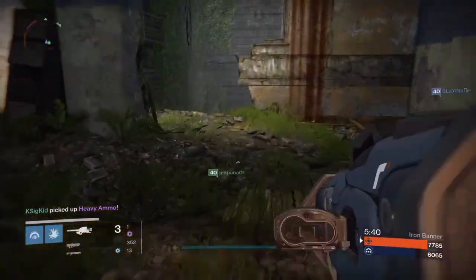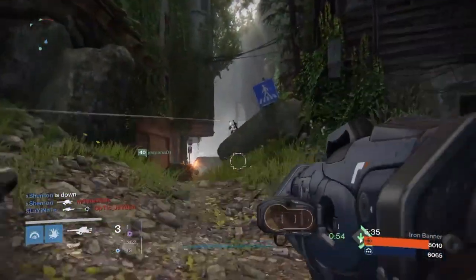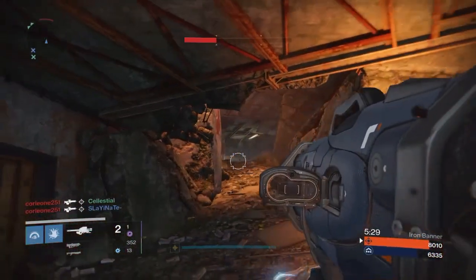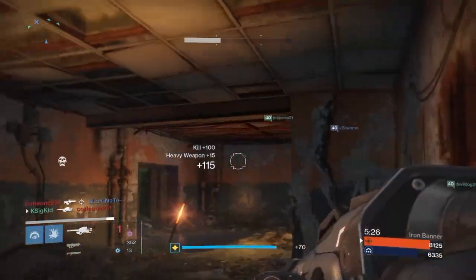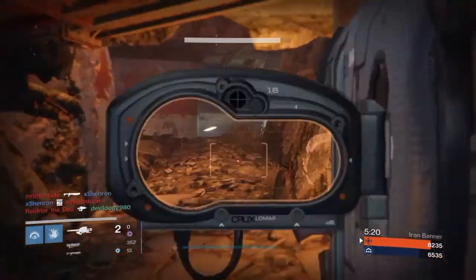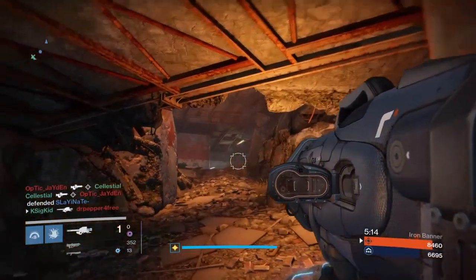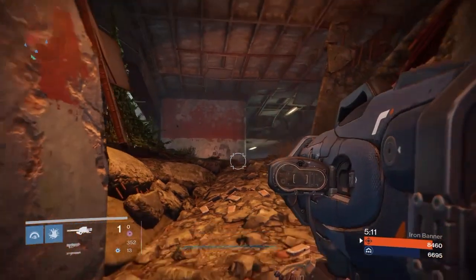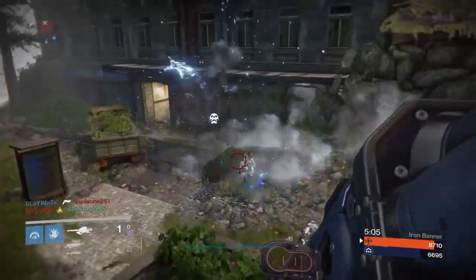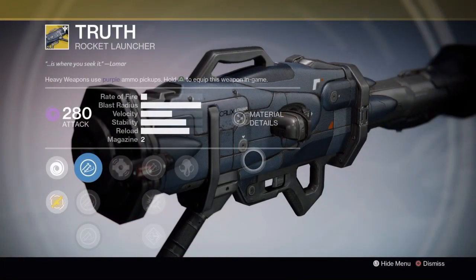In Trials of Osiris we see people doing the weapon swap to the Truth on the heavy round — that's really never my style. Nothing against people that do it, it's just not what I do. If I'm rocking out the Truth it's because I'm going in with legendary weapons to begin with, having an open slot for a heavy. I never really utilized the Truth a whole lot; I was using a machine gun most recently in the Taken King because machine guns are amazing. But there's a lot to be said for the Truth, so I want to talk about whether it's worth spending your hard-earned strange coins, because some people have very limited strange coins.